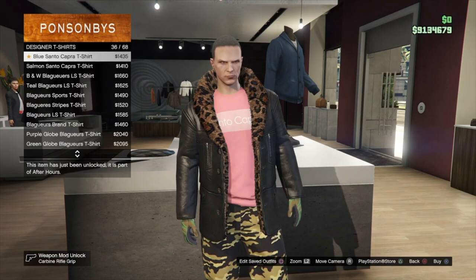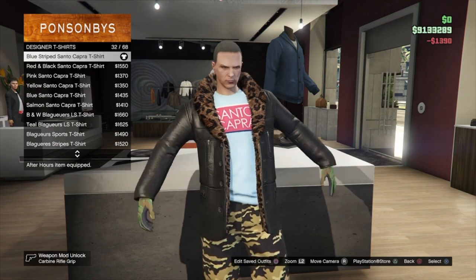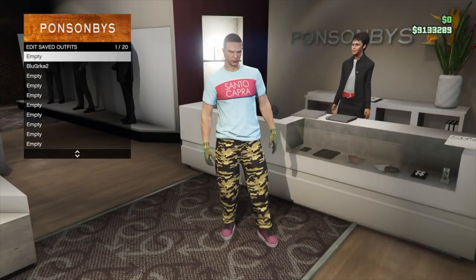Then go into designer t-shirts and put on the blue striped Santo Capra t-shirt. Go into any category and remove the jacket that I'm wearing and save this as an outfit.